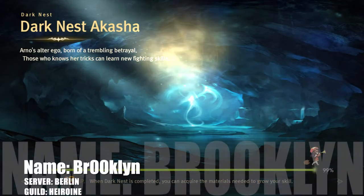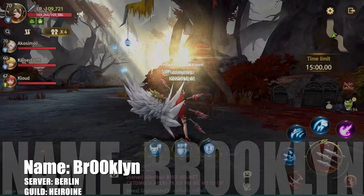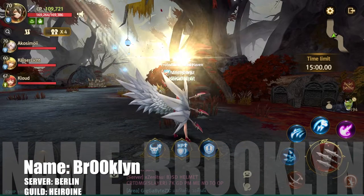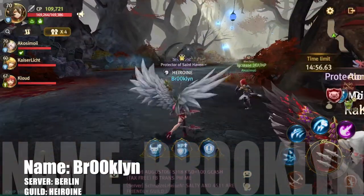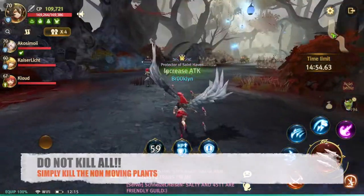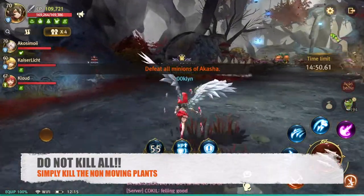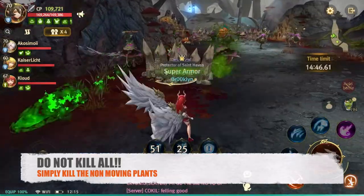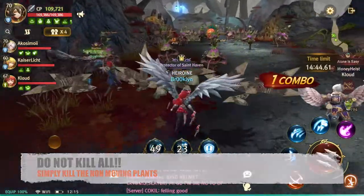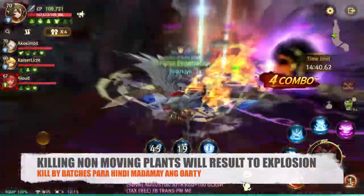Good day, everyone! Today we're gonna do an Akasha run. I'm with my guildmate Moy — shoutout — this is Brooklyn from the Berlin server. Here we go. The first stage says 'defeat all minions of Akasha,' but you don't actually have to do that. You just have to kill the stationary plants — the ones that aren't moving.